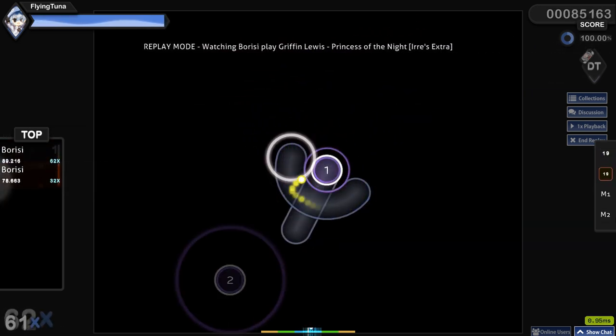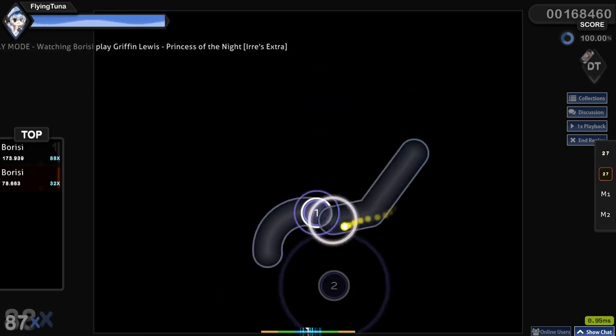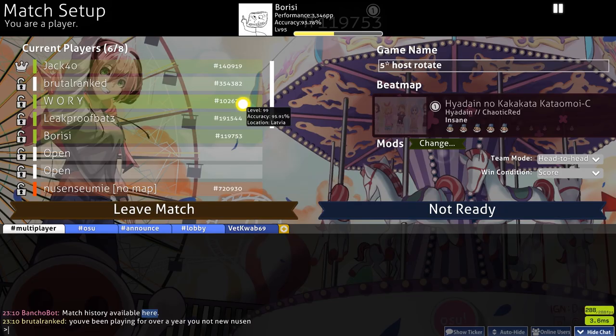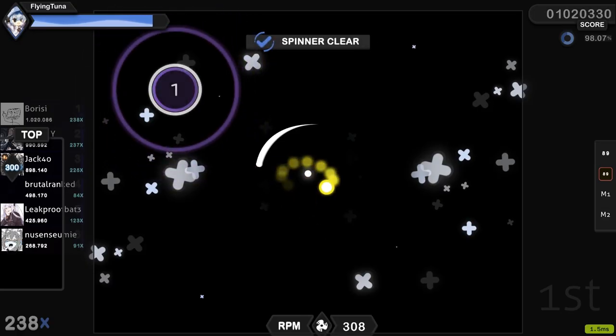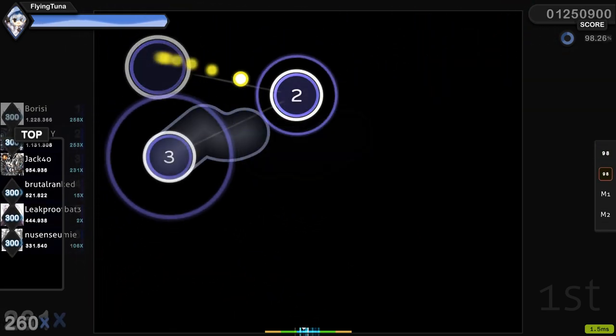You can play the game solo or multiplayer. Multiplayer is a great way to compare your skills to other players and to discover new maps other players choose. You're also able to see everyone's exact rank, which is way better than just seeing someone's level like in a lot of other games. Playing with friends is also a ton of fun — trying to beat each other's high scores and challenge each other.